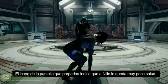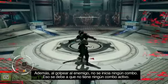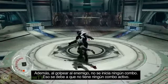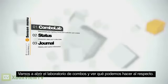The glitches on the screen indicate that Nilin is dangerously low on health. And when she hits the enforcer, no combo is triggered. That's because she has no active combo. So let's open the Combo Lab and see how we can fix this.